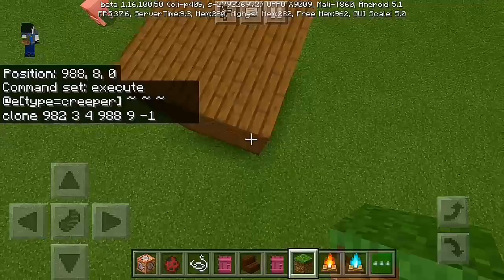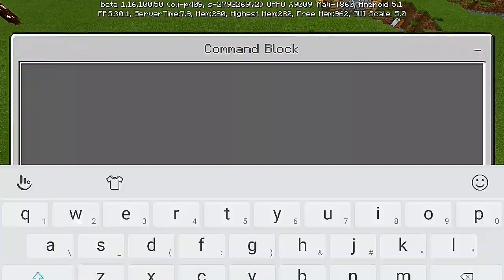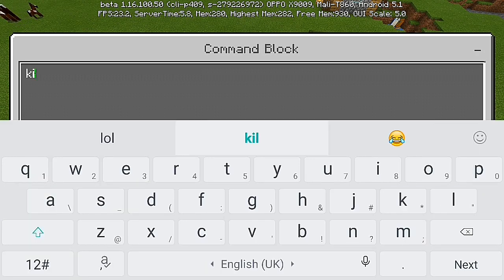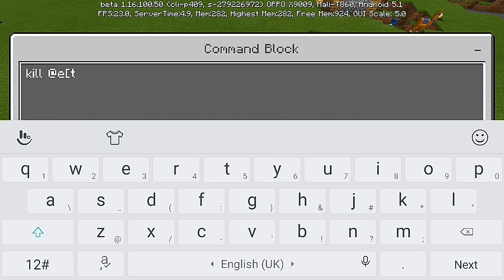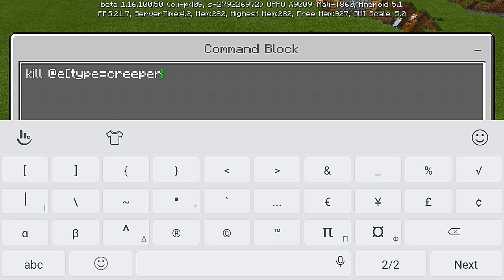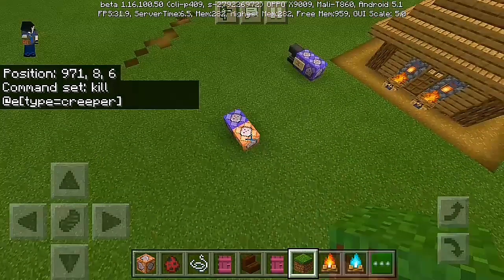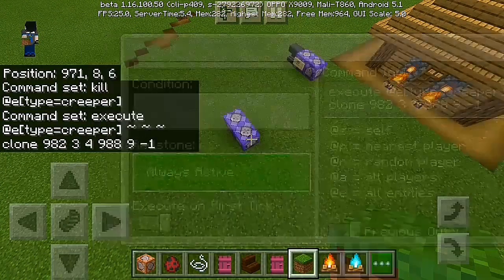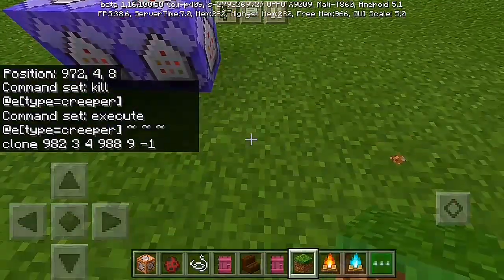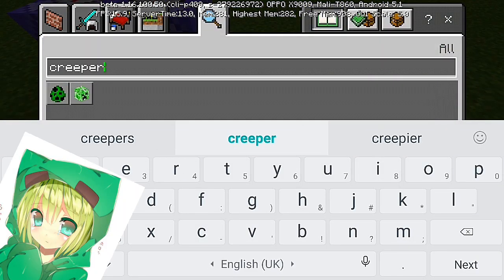Next thing is gonna kill the creeper, so we're gonna put kill with type equals creeper. This command is very simple, very easy, no brainer. And put it to repeat and always active. So we're gonna need an anvil — we're gonna use the anvil to name the creeper spawn egg.